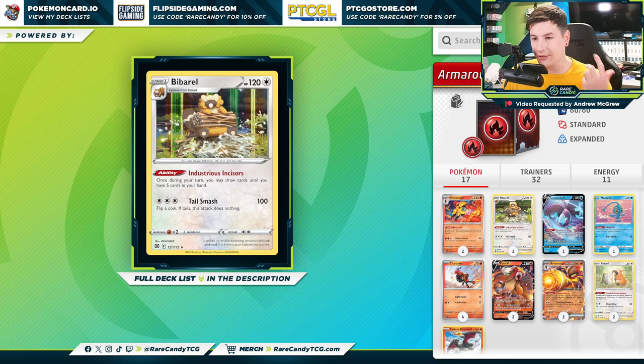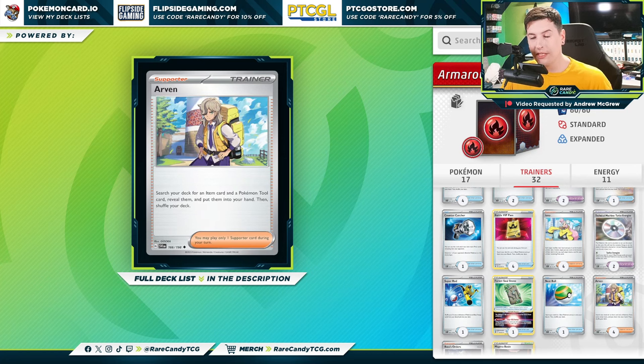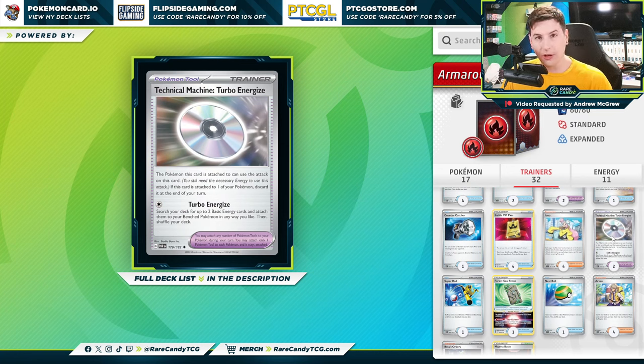We're also playing Bibarel with the Industrious Incisors ability to refill our hand up to five cards — a solid ability, and extra important for our deck given how we've built the supporter line. We have four copies of Iono as expected, and also four copies of Arvin, which lets us get an item card and a Pokémon tool card. A lot of the time we're just using Arvin to grab two cards out of our deck, which makes Bibarel extra important to still see a few extra cards from time to time. Arvin is really sick in this deck — it'll allow us to guarantee the turn-one Technical Machine play.